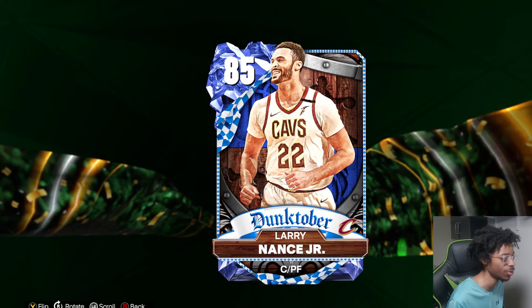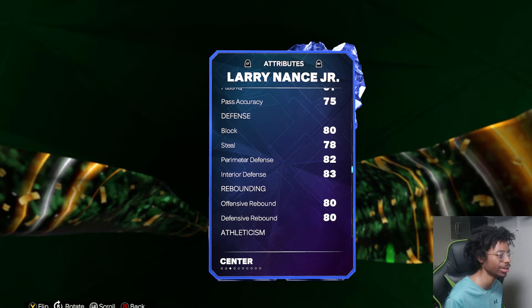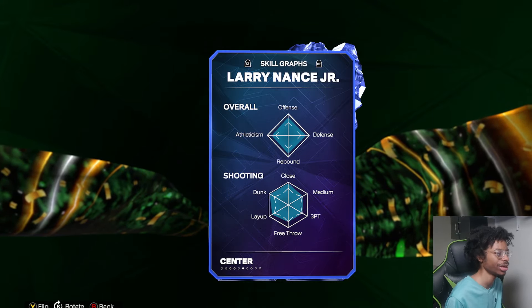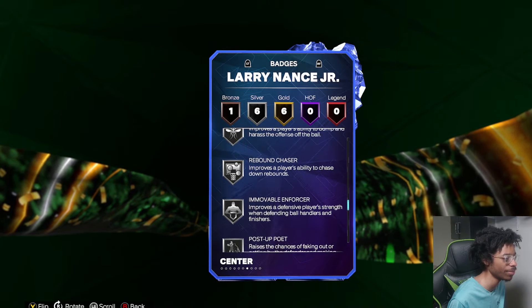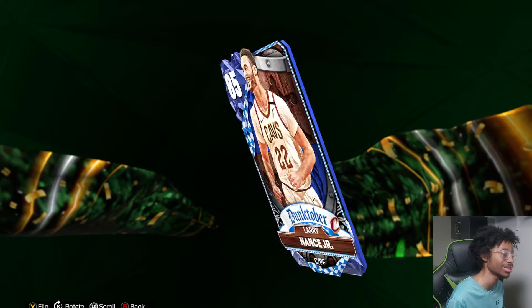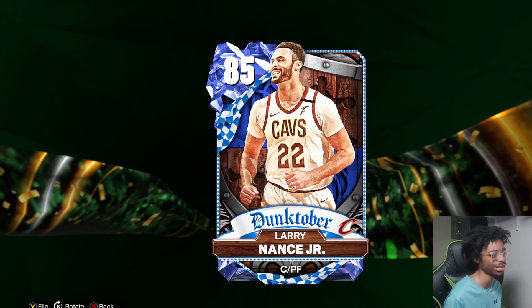Larry Nance — he can't play small forward. He's gonna have a 75 three-ball, high drive and dunk, good ball handling, decent defense. This card is actually solid, for a Sapphire. I think Larry Nance has a good jumper too. Overall solid, comes badged up pretty good — has High Flying Defender. You probably need a couple badges, like set shot specialist so he can bag more shots. But overall I like Larry Nance Jr., I think he's really solid.